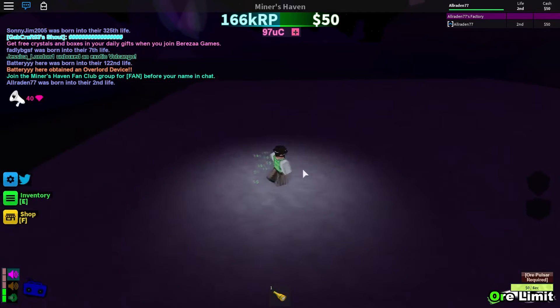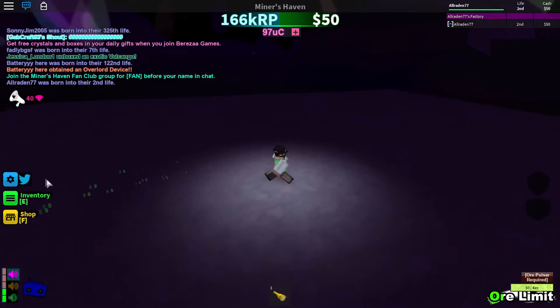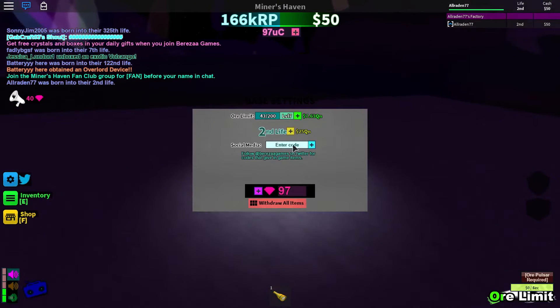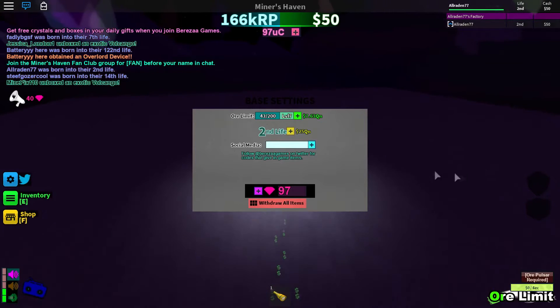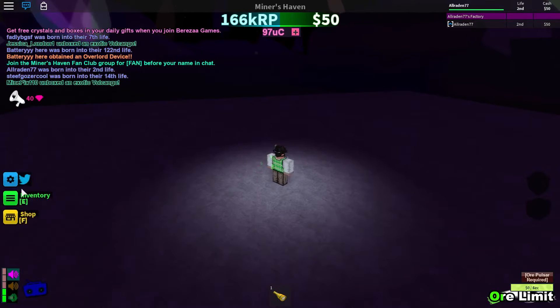Go into the link in the description — it has a list of active Twitter codes. Copy and paste all of them into the social media section and press the plus button. It'll give you quite a bit of gems, and when you do that you'll have over 60 gems.